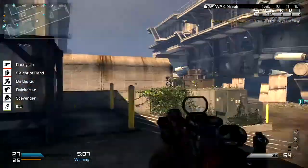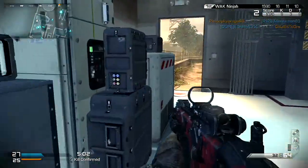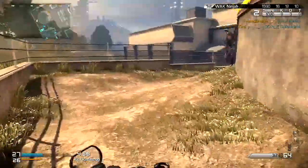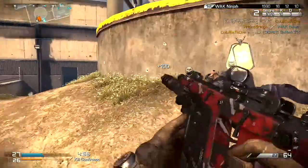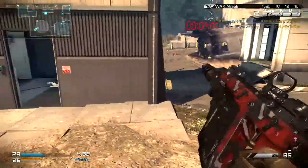The second attachment you're going to want is muzzle break. The reason why you're going to want muzzle break is because at medium to long ranges, SMGs in Call of Duty Ghosts actually drop in damage, which means you've got to put more bullets into them to actually kill someone. With muzzle break, you don't have to put so many bullets into someone to kill them at long range.